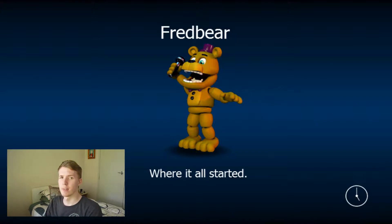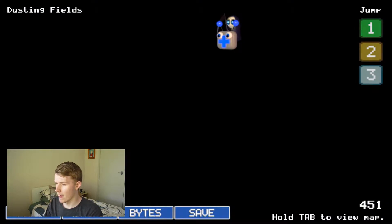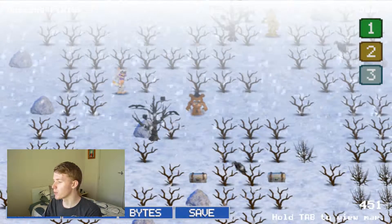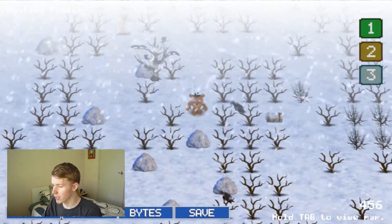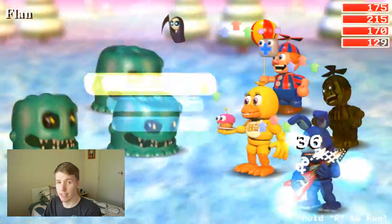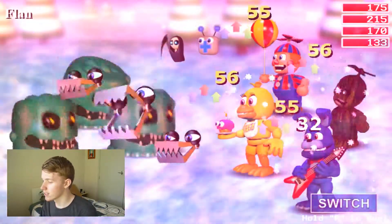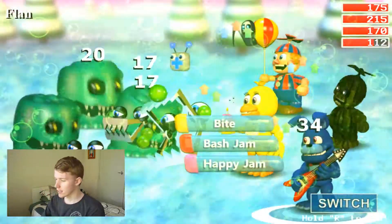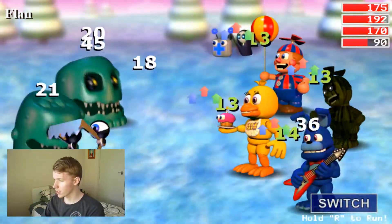From last time, we just got up to the Dusting Field, so that's where we'll be here. If I remember correctly, we need to talk to Mr. Fredbear up here, so we'll be doing that. First, we've got to take care of these Flans — these guys aren't that easy, so you've actually got to be quite careful.